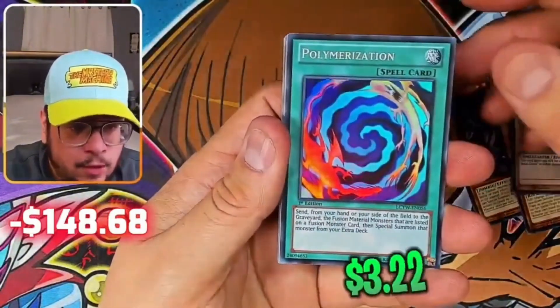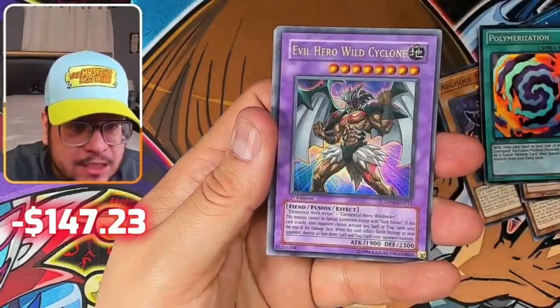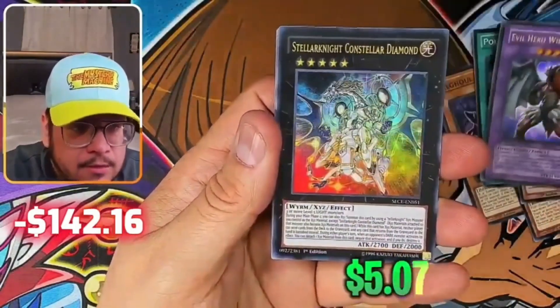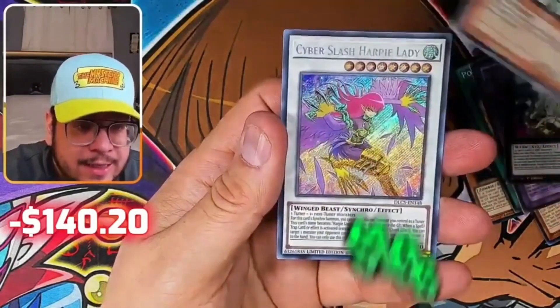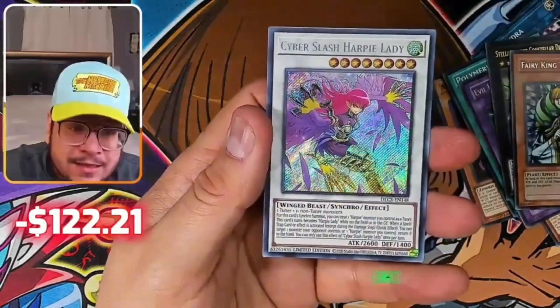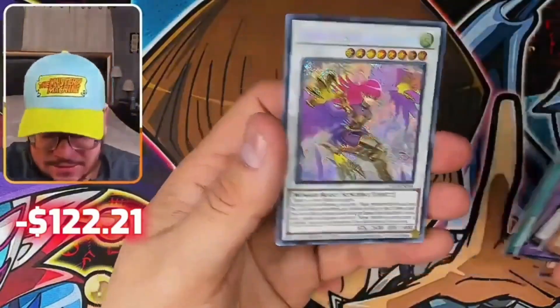Legendary Yugi's World Evil Hero Wild Cyclone — wow! Let's consider that man. Fairy King Truesdale and Harpy Lady — this guy like what, 15 plus dollars? Nice!